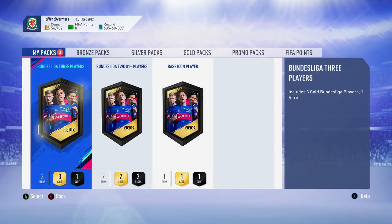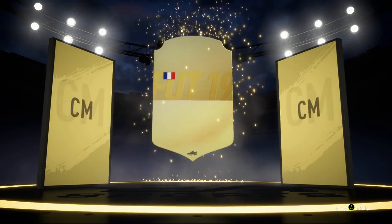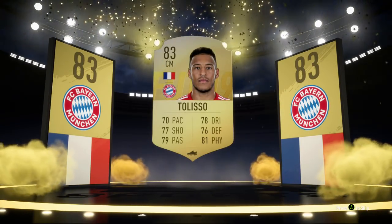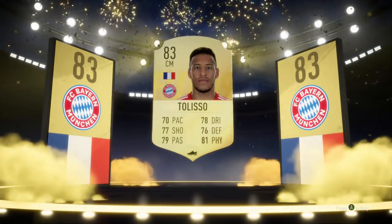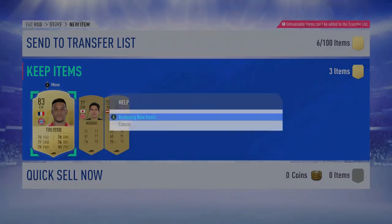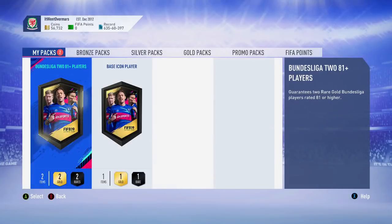We'll start off with the Bundesliga 3-player pack. If this is a walkout that'd be brilliant — it's not going to be a walkout. It is a board though, so that's quite nice. French centre mid — Tolisso. Not bad! Tolisso from the worse of the two Bundesliga upgrades you can do — I'd definitely take that. Submit a full gold team and get Tolisso back — pretty decent pack.